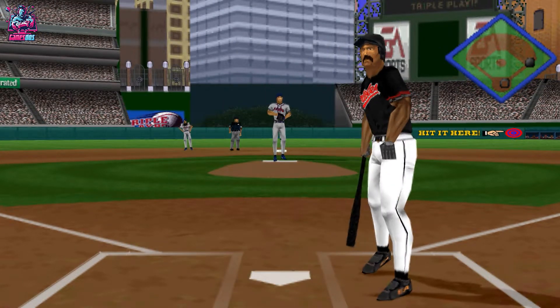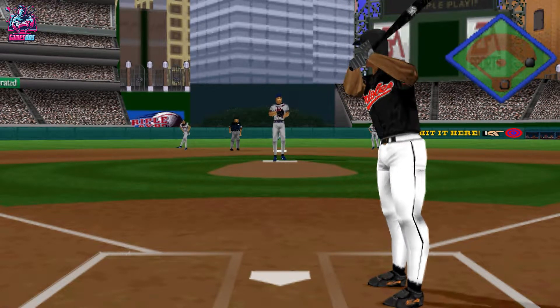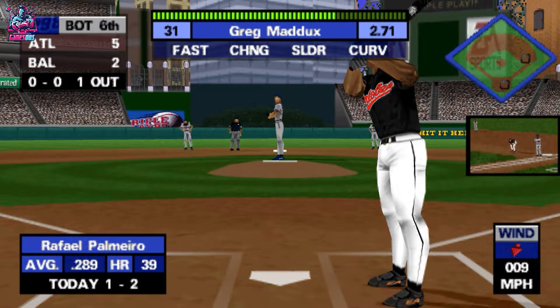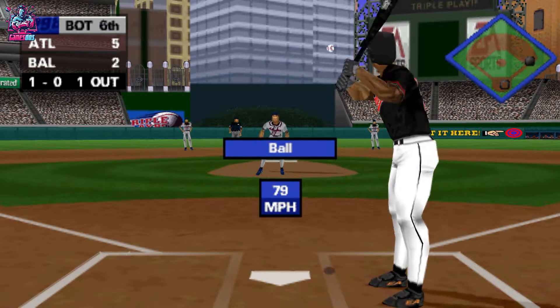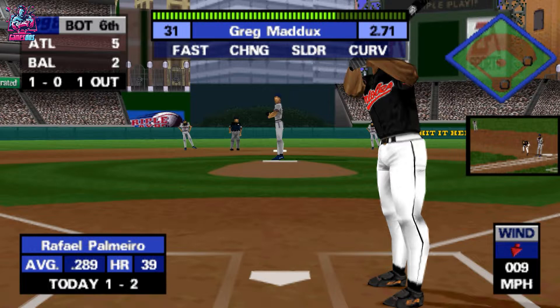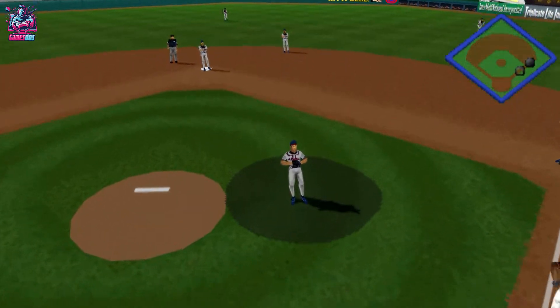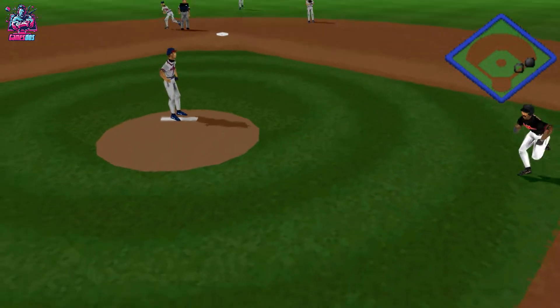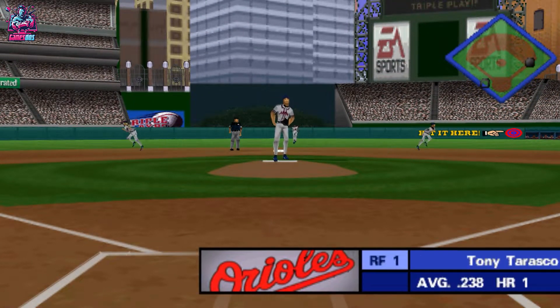Jim, at this point in the ballgame, they could really use a runner in scoring position — he's got to try to move him over. Curveball outside, one and oh. He flied out in the third. Pop-up to second base — out, nice catch. Two outs and one on.